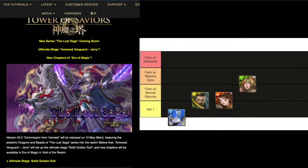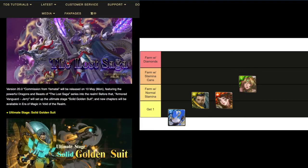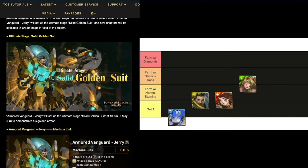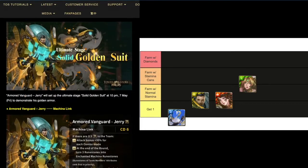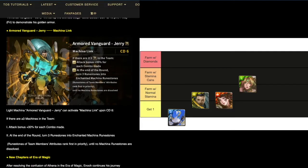All right, let's move on to the news. There'll be a new series called the Lost Saga, which will have a dark dragon quality team. But before that, the ultimate head that's coming up contains a kind of trash card — Jerry Light Rockman — basically a weakened version of Snow Miku that can only work when you have Maughana in the team. Not very good, unless you don't have Snow Miku, in which case you could use him for your Maughana team.